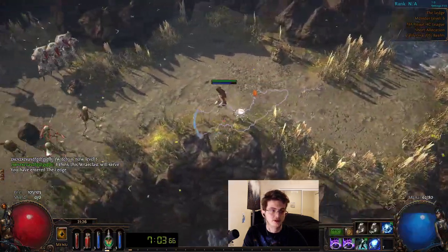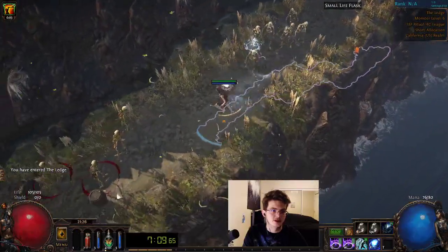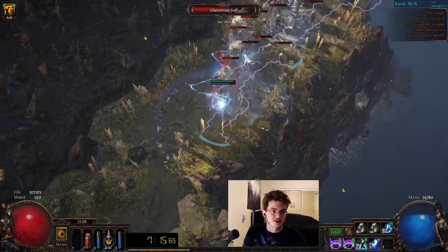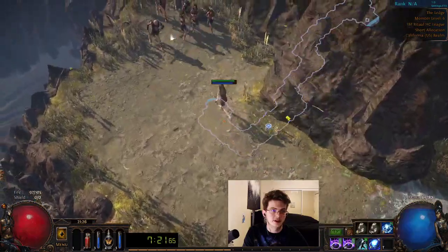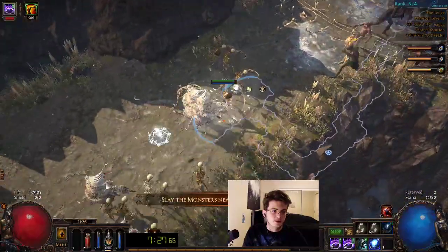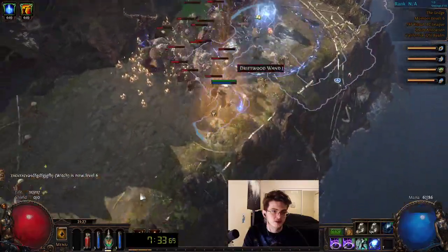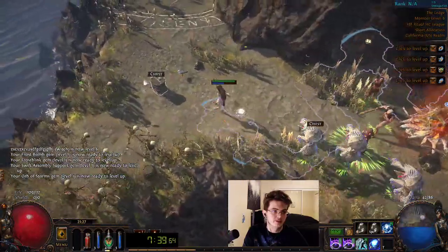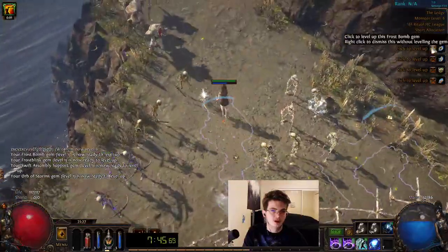Whoever threw together the promo video for the Havoc Blitz race — you crushed it, it was really good. I dropped the small life flask because I just don't need it. If I find a large life flask it will automatically equip. We shouldn't really need anything small because we shouldn't be using all of our medium life flask charges anyway. Here I go for large packs of monsters — usually magic packs are a stop, so I'll target those, but huge packs I'll also stop for.